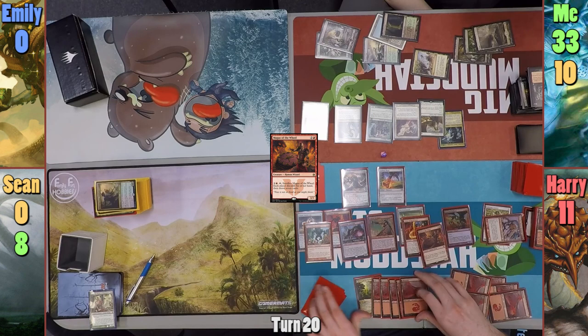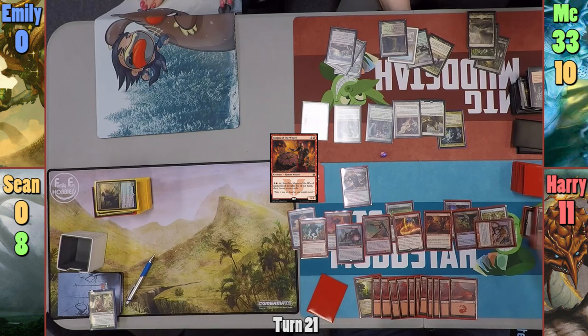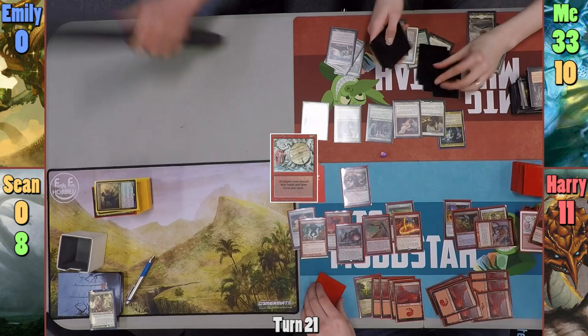Harry casts Swiftfoot Boots and passes. For my turn, all I can do is play Homeward Path and pass. Harry's turn has him making a copy of Magus of the Wheel, then he casts Wheel of Fortune. With the spell on the stack, he activates both Maguses, which is enough to draw me out of my remaining cards. Harry wins as I'm no longer able to draw.